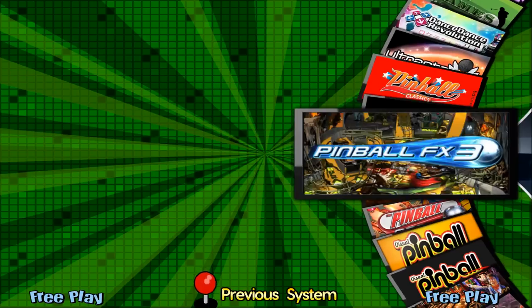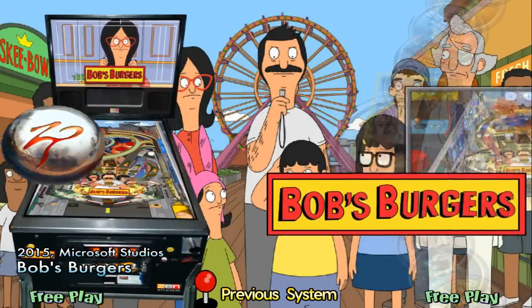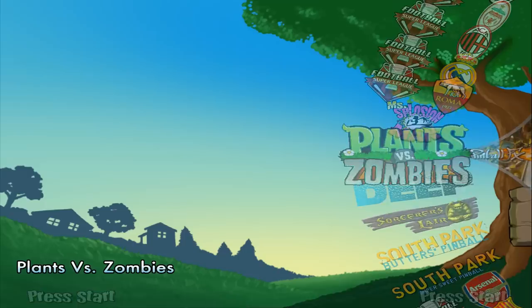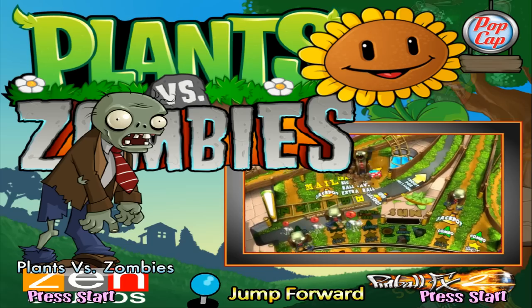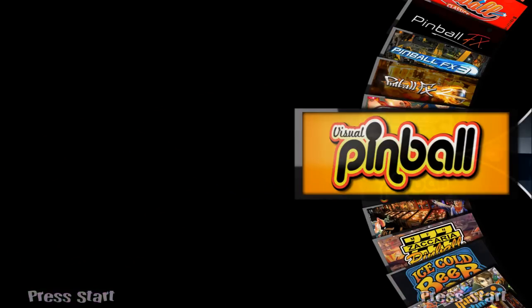There are like eight different pinball categories — Pinball FX 1, 2, and 3, Future Pinball, and more. Most of the software is there too, so if you want to set up a virtual pinball machine a lot of that is included. With the controller options you can use an arcade stick or an Xbox 360 controller, and there are quite a few different pinball tables.